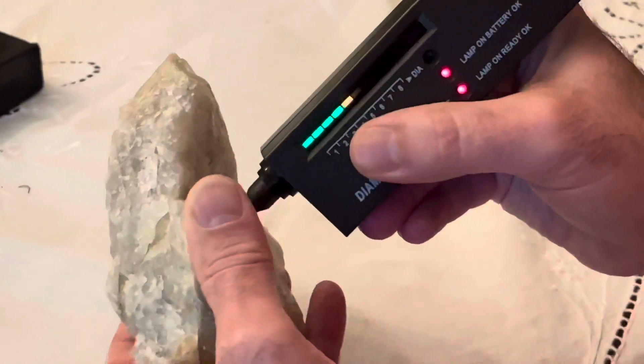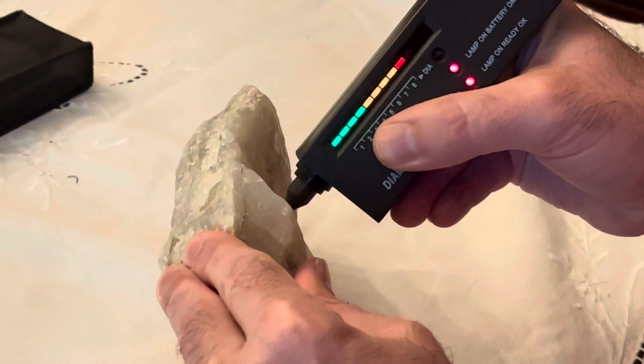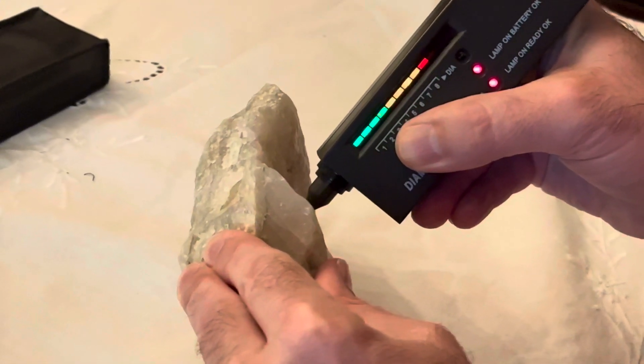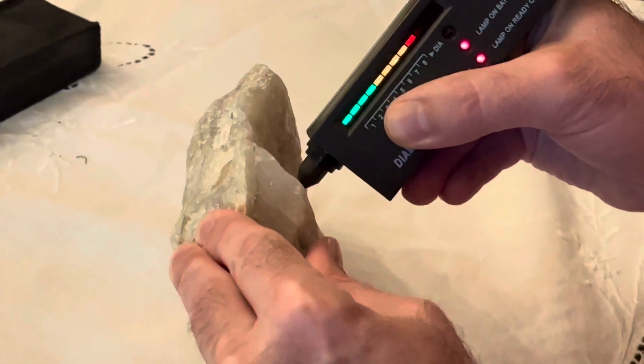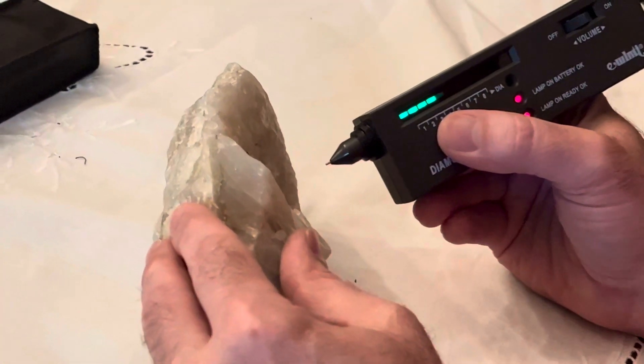Let's see if I can find that spot from underneath. What are you looking for? That's it — that's a hardness of 10. The only thing that has a hardness of 10 is a diamond.